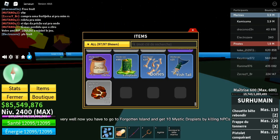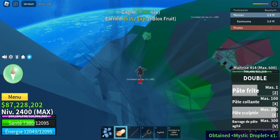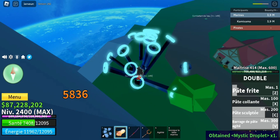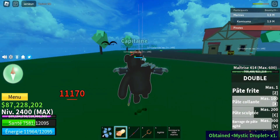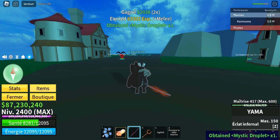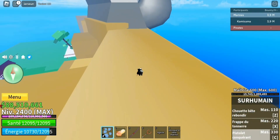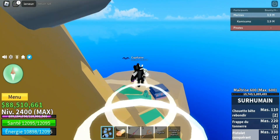Now go to Forgotten Island and get 10 mystic droplets by killing the NPCs there. After that, go to Hydra Island and kill the dragon crew archers until you get 10 dragon scales.